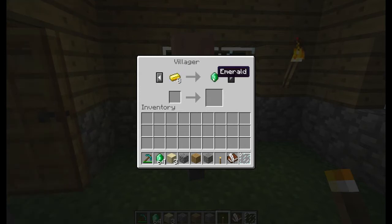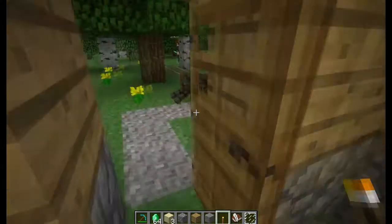So this guy: gold for an emerald. Wait — three emeralds for a bookshelf. That is such a ripoff.